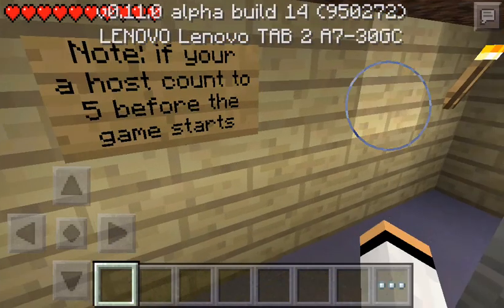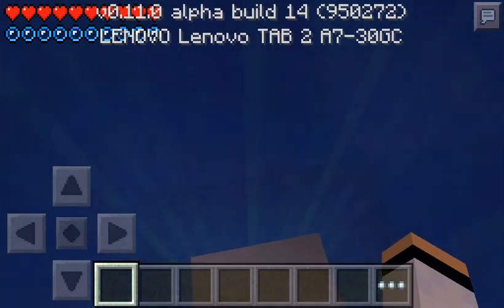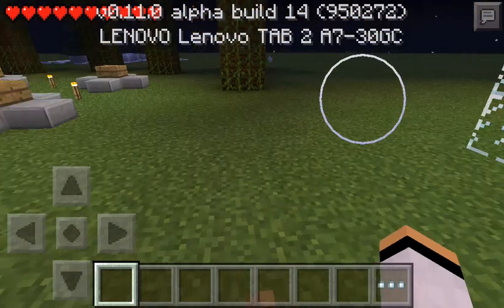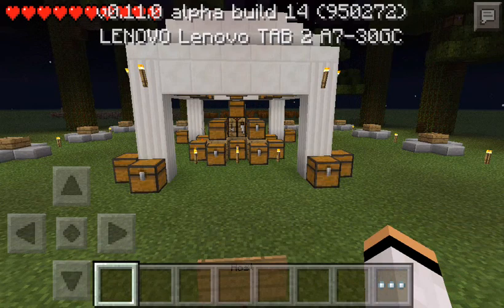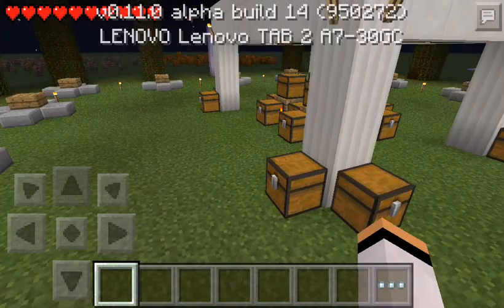If you're the host, count to five before the game starts — one, two, three, four, five — and then when you say go, that's when we start the map. Here's the chest area, as you can see, a bunch of chests there so everyone can get their loot.